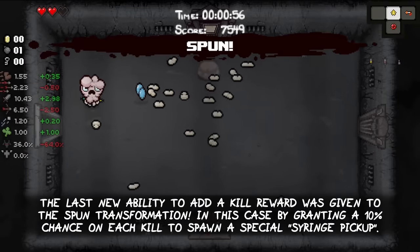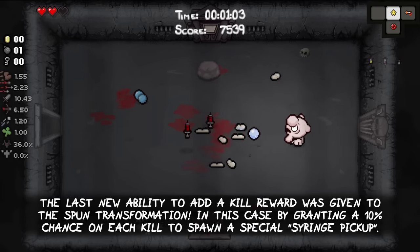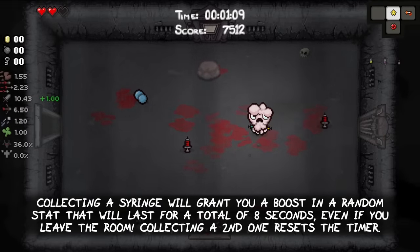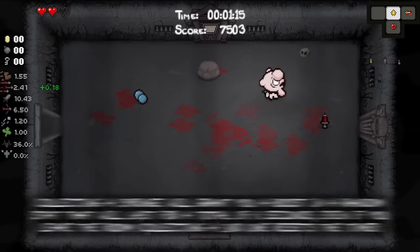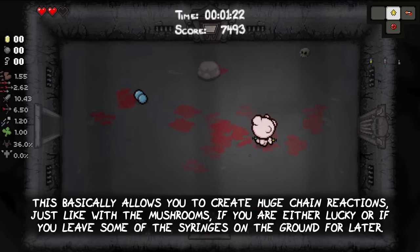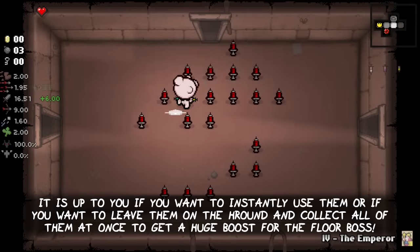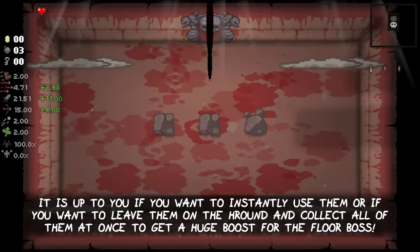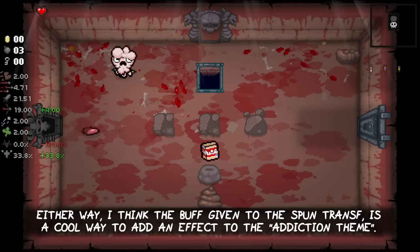The last new ability to add a kill reward was given to the Spun transformation, by granting a 10% chance on each kill to spawn a special syringe pickup. Collecting a syringe will grant you a boost in a random stat that will last for a total of 8 seconds, even if you leave the room. Collecting a second one buffs another stat and resets the timer. This basically allows you to create huge chain pickups just like with the mushrooms, if you are either lucky or if you leave some of the syringes on the ground for later. It is up to you if you want to instantly use them for a small boost or leave them all on the ground and collect them at once to get a huge boost for the floor boss. I think the buff given to the Spun transformation is a cool way to add an effect to its addiction theme.